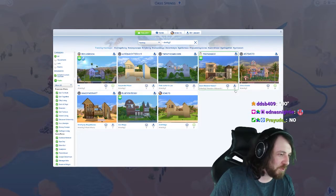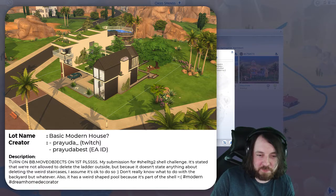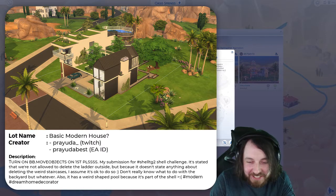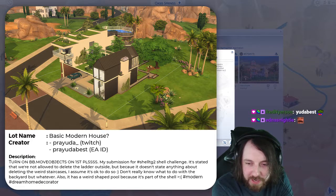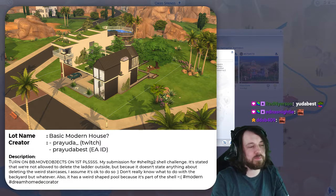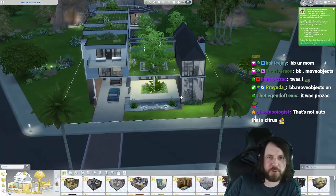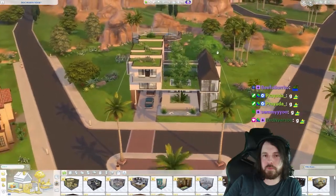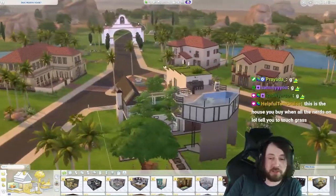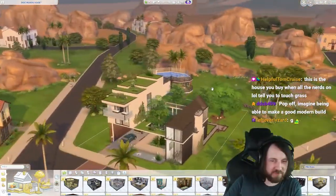Yuda, how do you have 26 downloads? I accidentally used a wallpaper from the Journey to Batu pack, but I think it won't affect anything because maybe I only used it on one wall. Turn on BB move objects. It's stated that we're not allowed to delete the ladder outside. Don't really know what to do with the backyard whatsoever. Also it has a weird shaped pool because it's part of the shell. You know what, why do you have like 80 packs here? Disqualified. No, there's no cars in Sims 4, bro. Only bikes. First impressions — chat said it best: this is very clean looking, very minimalistic, very clean. This feels very posh. I feel like I have to be rich to even look at this house. I feel like an architect lives here.